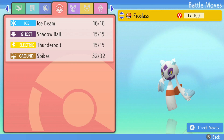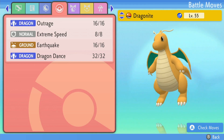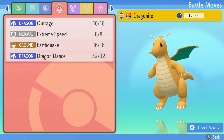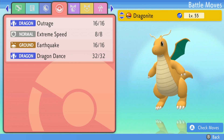Up next we have Yache Berry Adamant Dragonite with Outrage, Extreme Speed, Dragon Dance, and Earthquake. This Dragonite is very destructive if left to just Dragon Dance without any repercussions - this man is going to just sweep the whole team.